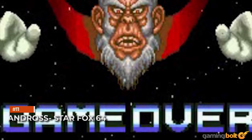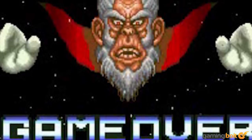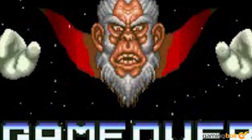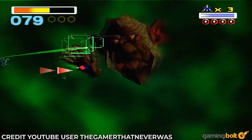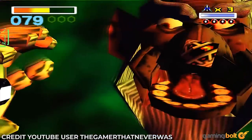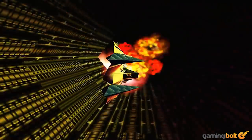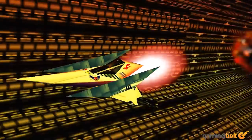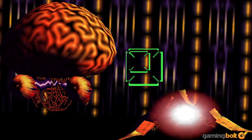Andross — Star Fox 64. It's a head the size of your entire screen, floating in the middle of space with two giant mechanical hands. By definition, that's unsettling to say the least. The face and its booming voice alone are enough to make you writhe in your skin. What's even more unsettling, though, is what happens when the giant floating head explodes. Depending on the difficulty setting, Andross either turns into a robot head or a giant brain — and neither of them looks any better than the head itself did.